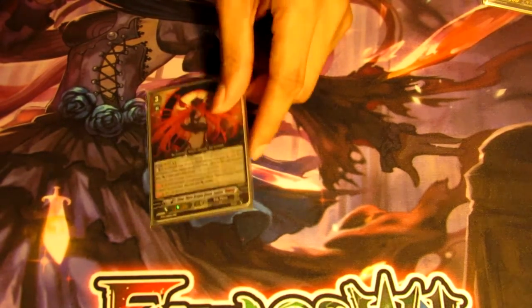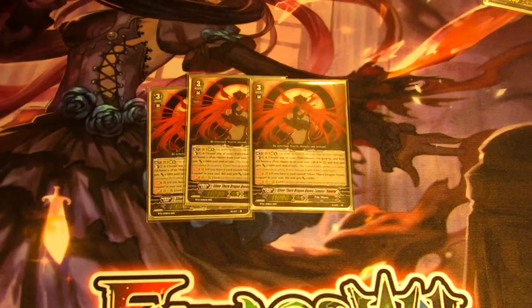We're also running three Lukier Reverse, which is also a cross ride for the original Lukier. The Elimum Break skill is Counterblast one, lock one of your own rear guards, choose a Pale Moon from the soul and call it to your rear guard giving it plus 5k. This helps build advantage and is not as Counterblast-heavy nor as reliant on the Silverthorn name as Venus Lukier.